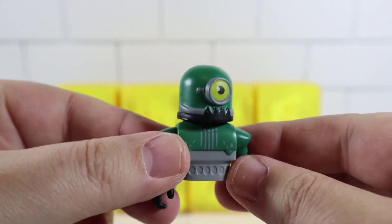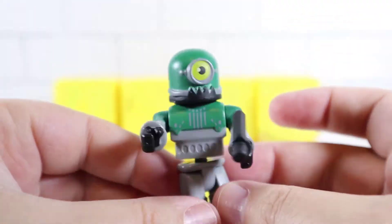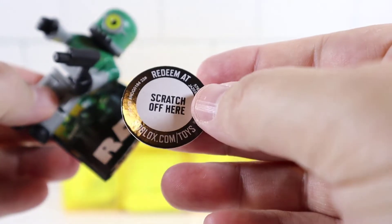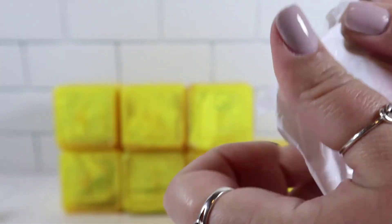Whoa, look at this guy — I like him. Little monster. He just has like two parts, goes right together and has a gun. That is Thrill Island Chomper. Pretty cool. There's another checklist and an exclusive virtual item — the Metal Chomper. We need to scratch that off; we'll do that at the very end.